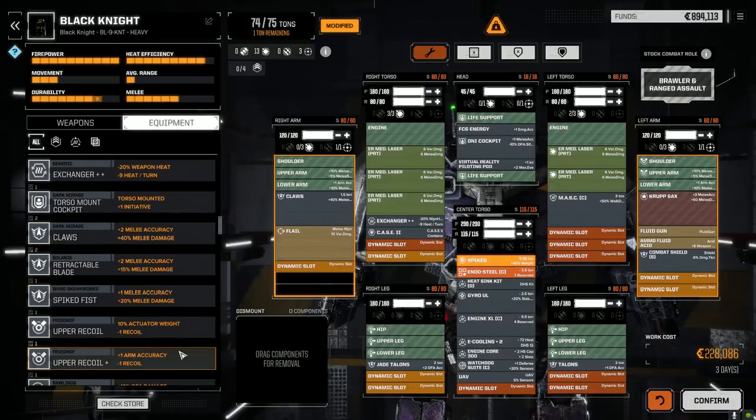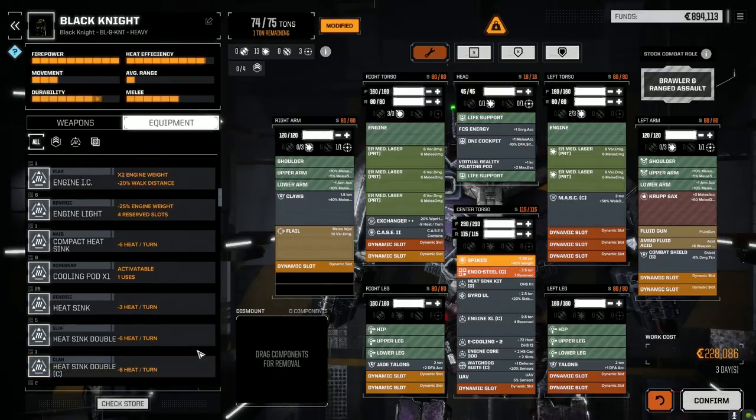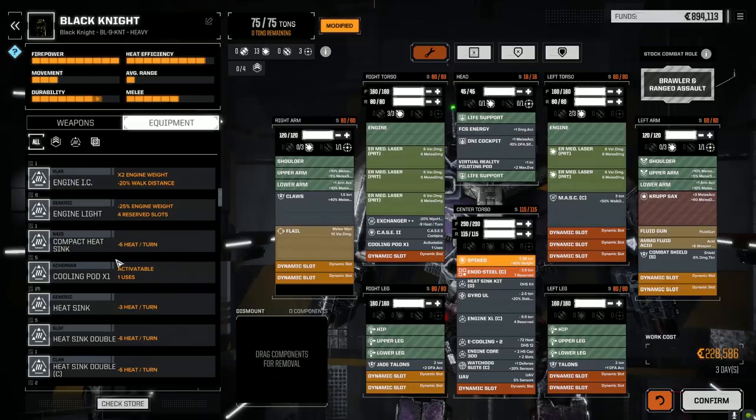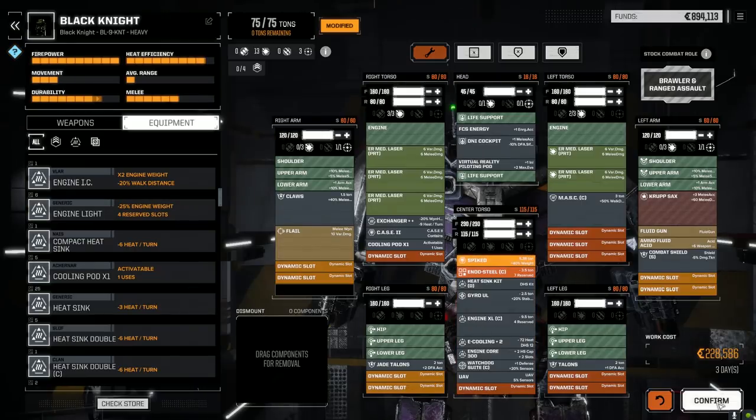What do we have for one ton? We could put a medium laser in, I guess. We can't have room for a heat sink. Heat sink cooling pod — minus 20 heat when activated, has one use. Control-click on move button in HUD to activate this item — one use. Going to throw it in for now, just want to see how it works, because I haven't used anything like that yet. I'm sure we're going to be running hot, so let's just drop it in. Let's confirm this — three days.